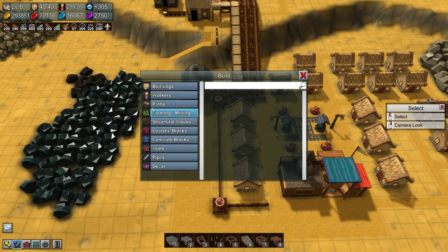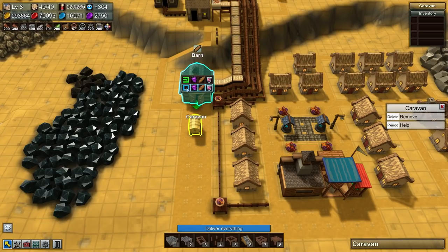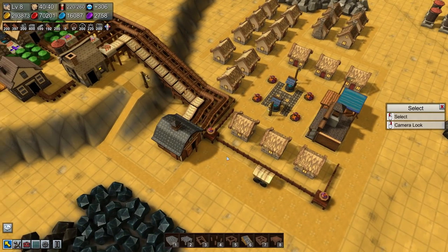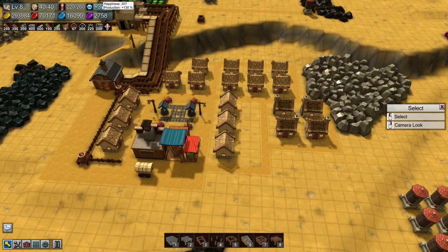We are going to want a wagon for moving pretty much everything over to the food market — as soon as there's something to move, move it. There we are, okay — they've got their food, and that'll start contributing to our happiness.